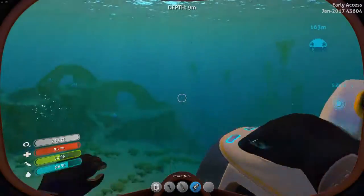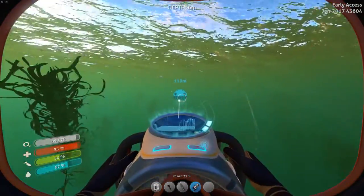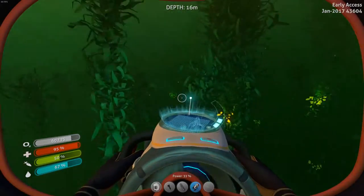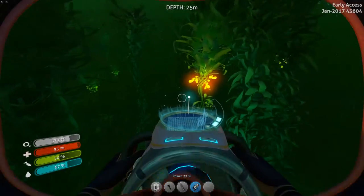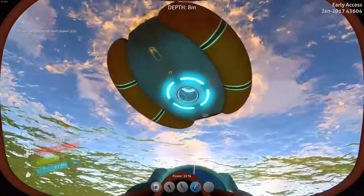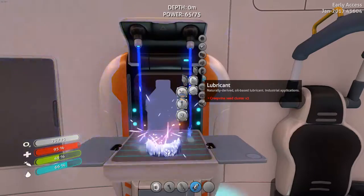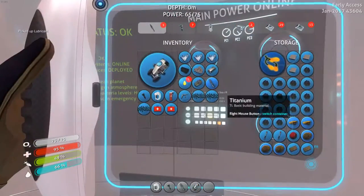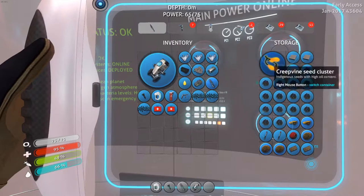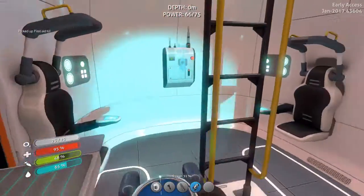We've got so much on us. I might end up pushing the life pod — once I get the Seamoth, it'd probably be faster to push the life pod with the Seamoth than with this. I wish this reef back would go away. Now I can make the lubricant, but I'll need copper — I think I used it all.